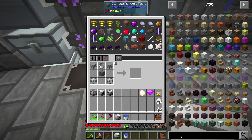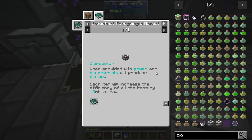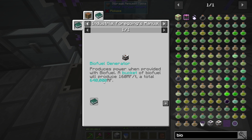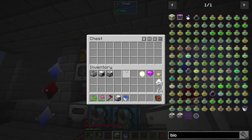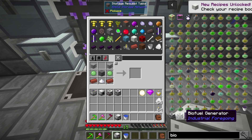What else do we need? The next ones we are going to look at are the bioreactor and the biofuel generator. The bioreactor actually just makes biofuel when it gets seeds. Seeds turn into biofuel - the larger amount of different kinds of seeds you use, the higher the efficiency. The biofuel generator produces 160 RF/tick, and it's 640,000 RF per bucket, which I'm hoping is enough to keep up with the cycle.